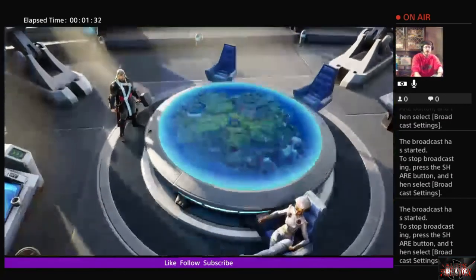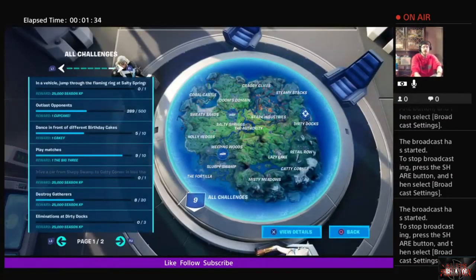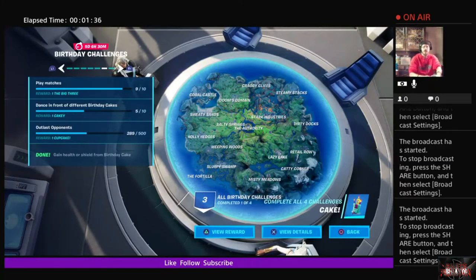Now, on to the birthday events. You'll find these by going under map challenges and scrolling past all challenges — it'll pop up just like the Wolverine challenges do in that other slot. I've already completed one, which was gain health or shields from birthday cake, and that was a whopping 80,000 XP points.